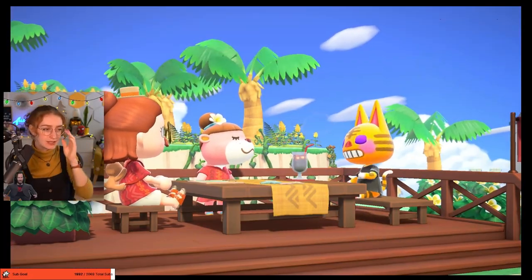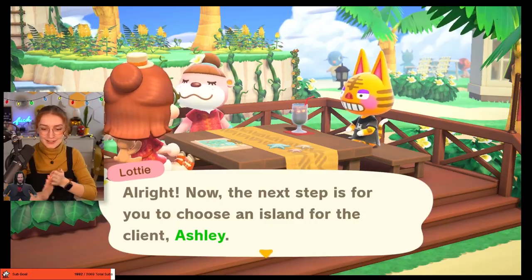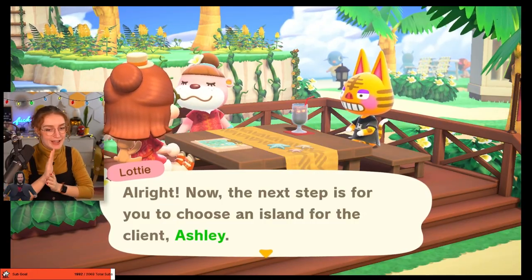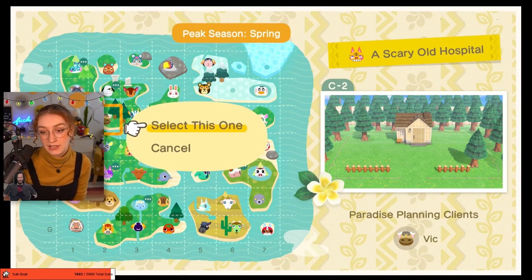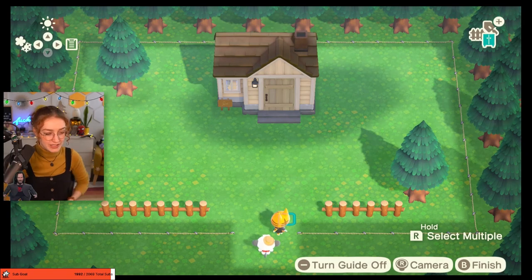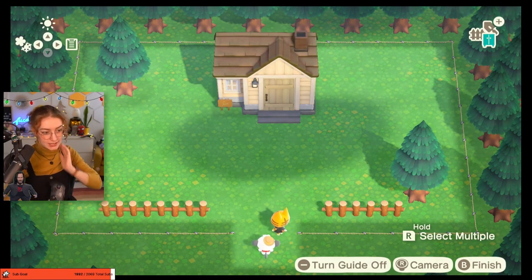I hate that you want a standing up skeleton — I'll figure it out, it's going to be great. It's all been leading up to this, baby. Just like in the woods, like a creepy abandoned hospital in the woods. So I think what we're going to do is the reception area on the main floor and then upstairs is going to be a patient ward. First off, Tabby my sweet dear, we're going to make you a creepy doctor. Let's go.